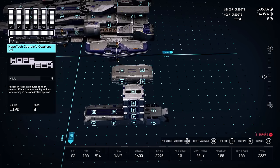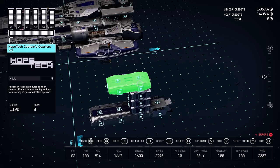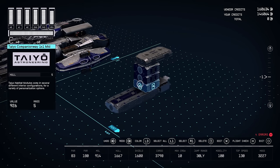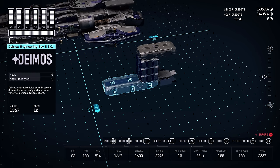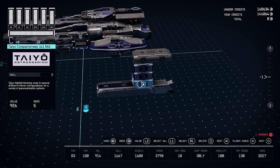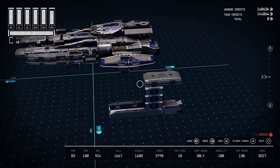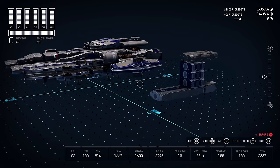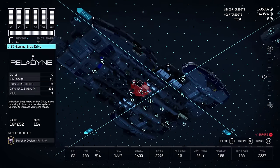Let's go ahead and put the captain's quarters on top. These are the Hope Tech captain's quarters. This is basically going to be a ship that's five decks tall. You're going to have engineering, then what I call the overflow deck — but it's the cargo deck — then habitation, command, and then bridge slash captain's living quarters.